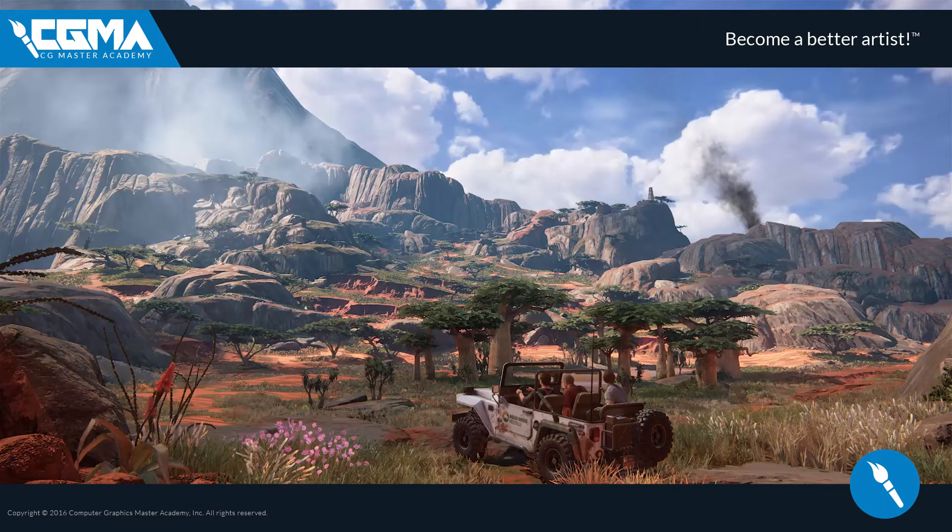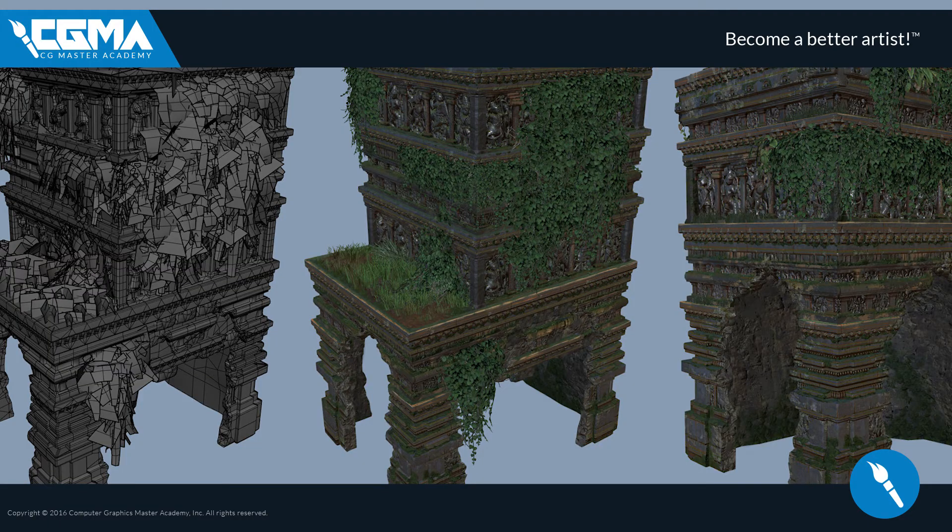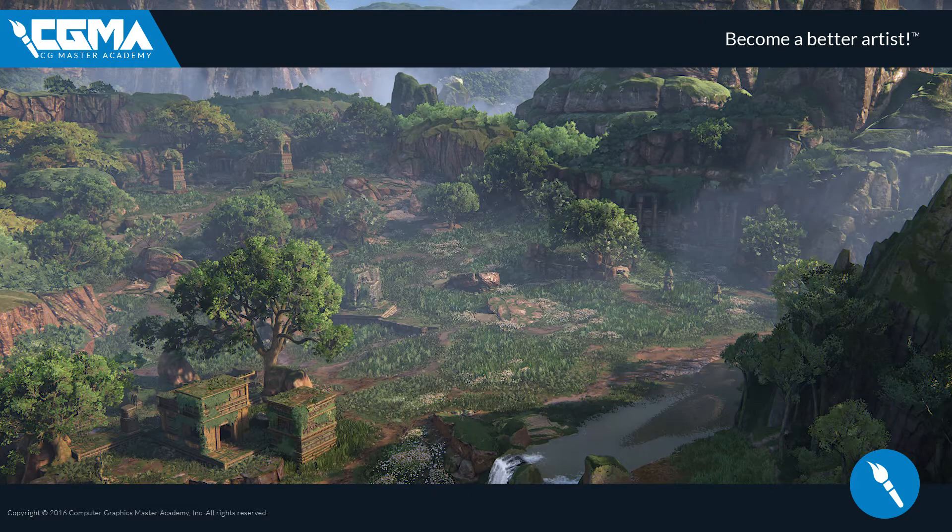To give our scenes that pop that will help them stand out from the pack, we will look into how creating a rich atmosphere with fog, lighting, and particles will sell this as not just a digital space but a real one. We will wrap up the course by adding final touches to our environments, capturing multiple views of our scene, creating breakdown images, and learning how best to show off your work in your portfolios.